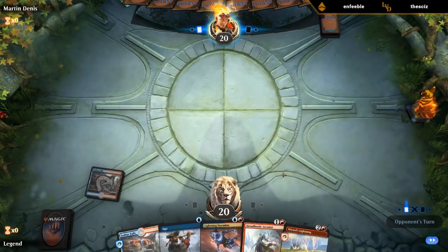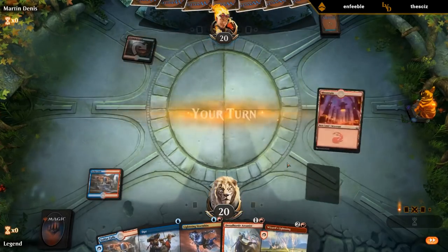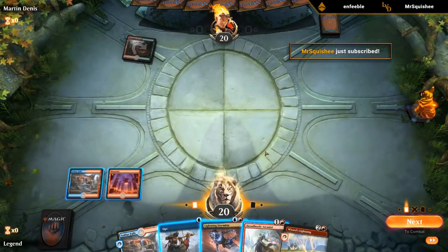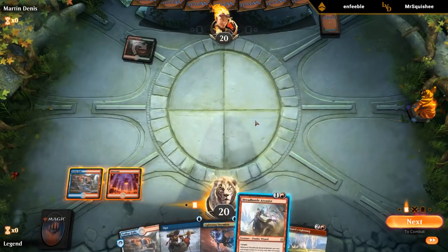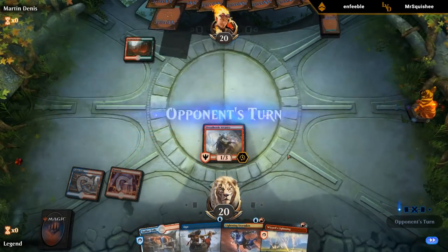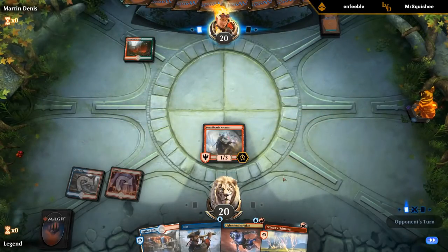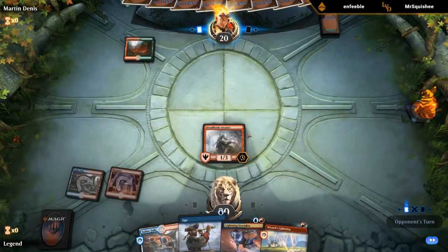Drawing a basic land or a Steam Vents wouldn't be bad. So now we have to decide what to play first — I think I'm leaning Arcanist, just to get that going first. And then next turn I can maybe clear a path with Wizard's Lightning, or just cast an Opt twice.